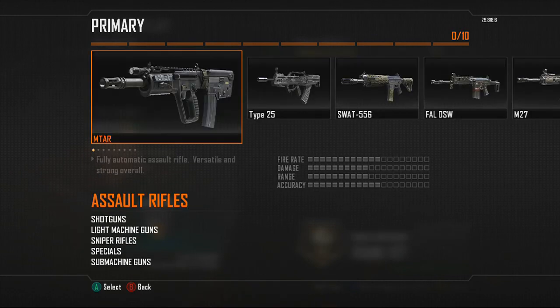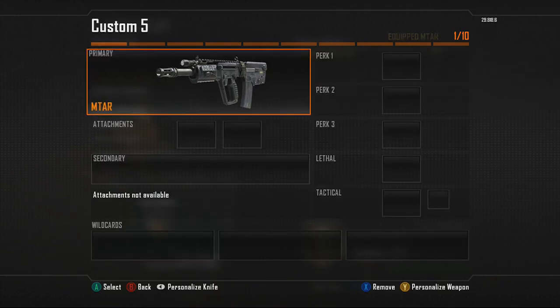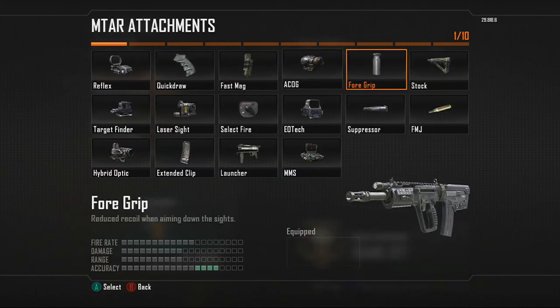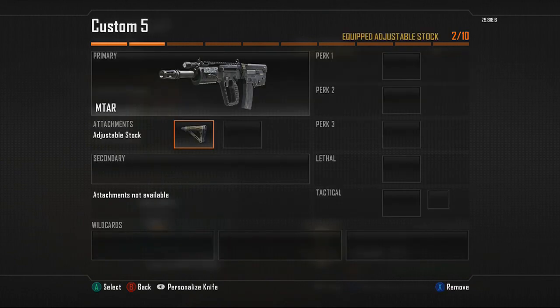First, select your primary as the MTAR. Your first attachment is going to be the stock attachment, so you can roam around the map and strafe to get some easy kills. Your walking speed will match your aiming speed on your sights, just to keep you moving around the map easier.